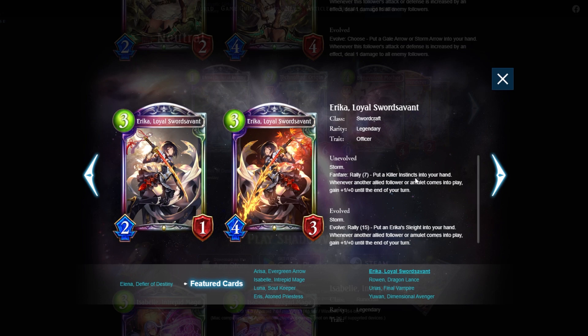Next up is Erika Loyal Sword Servant — three mana 2/1 with storm. At rally seven, put Killer Instinct into your hand. Whenever another follower or amulet comes into play, gain +1/+0 until end of turn. My first thought: can this OTK? Probably not yet, but it's a very strong sword card. Killer Instinct is a zero-mana amulet, so it buffs Erika to 3/1. At rally 15, Erika's slight summons two 1/1 storms which buff Erika by two.